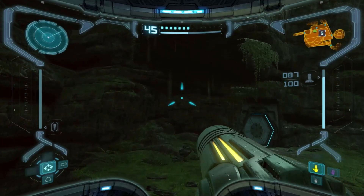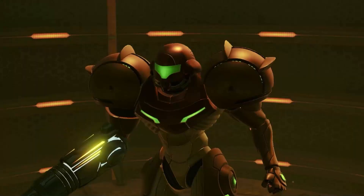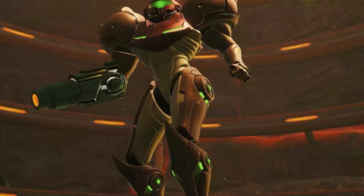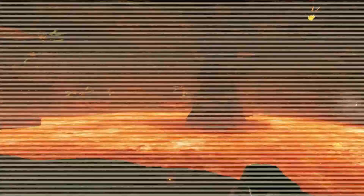I forgot to scan the gunship again. Now that we have the Spider Ball as well as the Ice Beam, there are a couple of places you can go, but the main one we need to get back to is Phendrana Drifts — particularly the far portions of it, either the room after Thardus or the very end of the Pirate Base. The fastest way is to take the Talon Overworld elevator back to Magmoor and then take the path from Thardus in reverse.